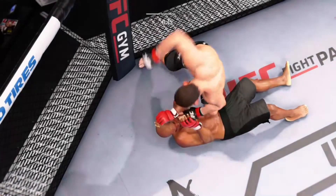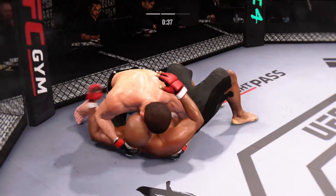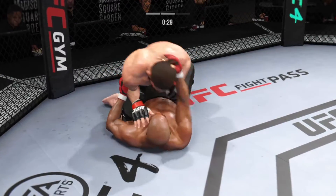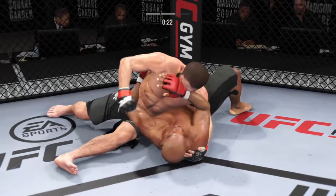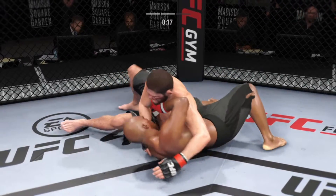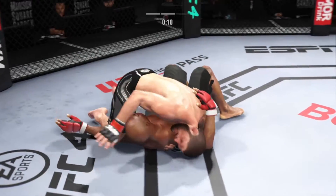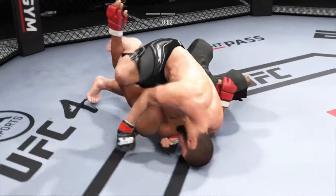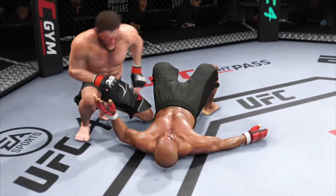Right into side control. This is where you want to be — you get to make your opponent decide. If they try to turn back into you, you can attack the guillotine. If they turn away to try to get to their knees, you throw your hooks in and you've got all your rear choke submissions. He lands flush with that right hand. Nice ground and pound by Nurmago Medov. Another nice transition — such a high-level grappler. You don't see that very often. That's the end of round number two.